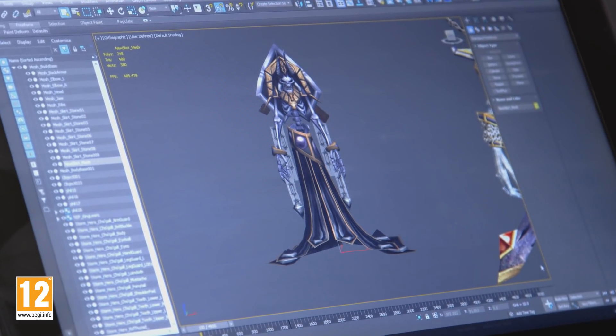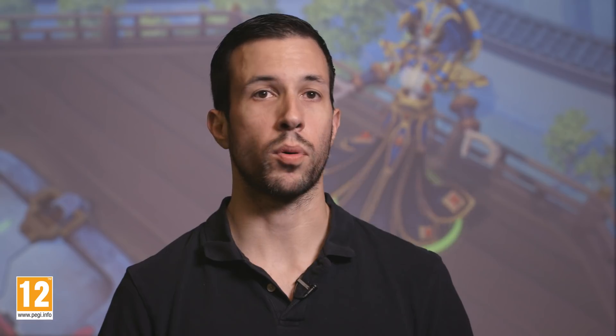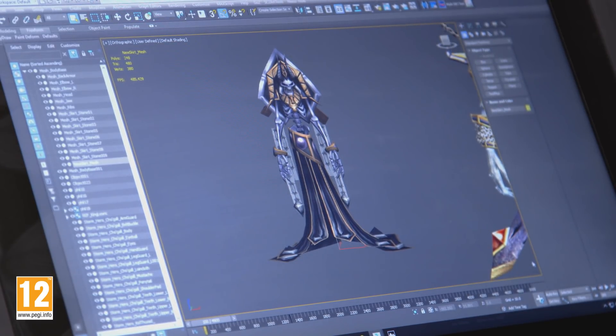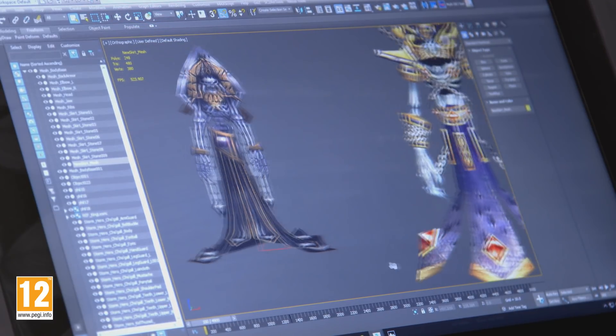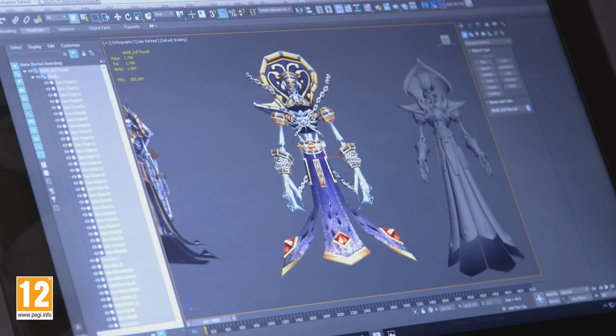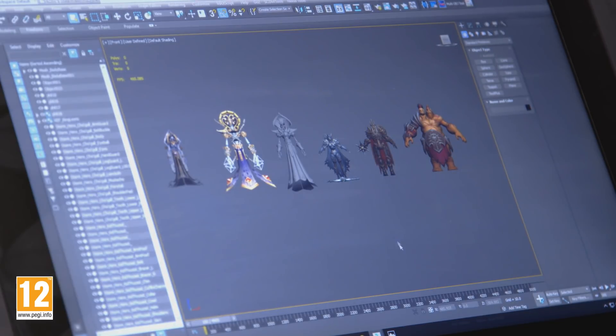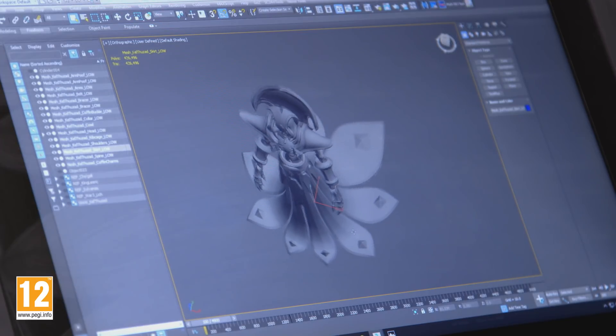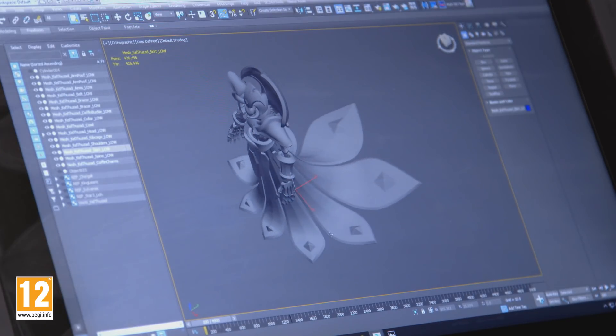When we first started with Kel'Thuzad in the game, we brought in the Warcraft 3 model, which was just to be a temp model to build the silhouette and look approximately how Kel'Thuzad would look in the final version. This is a preliminary file — us getting our bearings. We examined the differences between what the character looked like in Warcraft 3, what visual changes were made to World of Warcraft, so we can identify how those shapes are going to be reinterpreted for Heroes of the Storm.